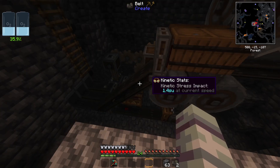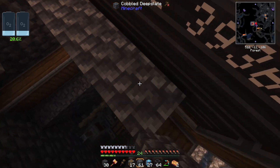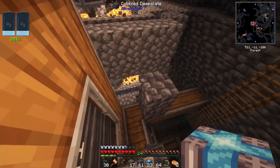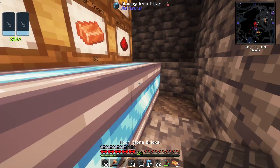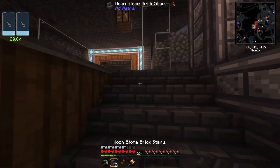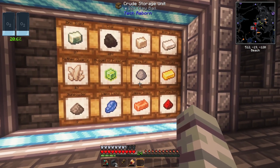Of course we can't leave this machine laying bare - it would be a disgrace not to decorate. I'm going to use a whole bunch of these glowing iron pillars which look really cool and help highlight specific areas. I may have repurposed these from a village on the moon. I'm also going to use them around the crude storage units and throw down some moonstone bricks - these look really cool. I've also got these normal iron pillars, another Ad Astra block, and one of these very cool iron sliding doors.